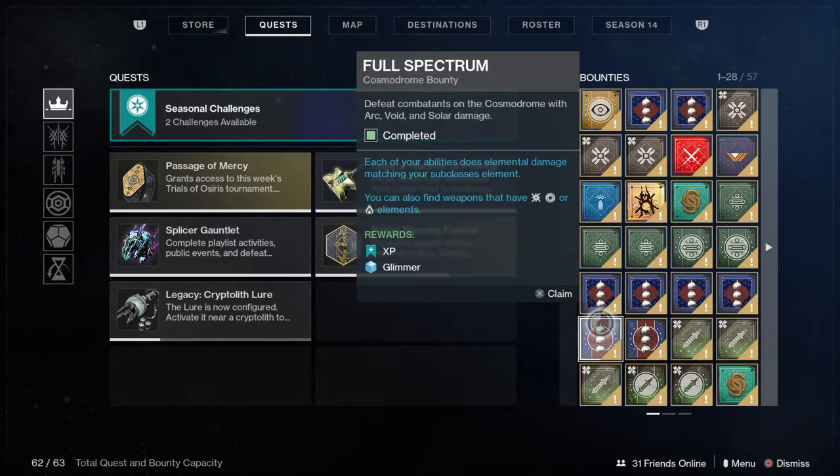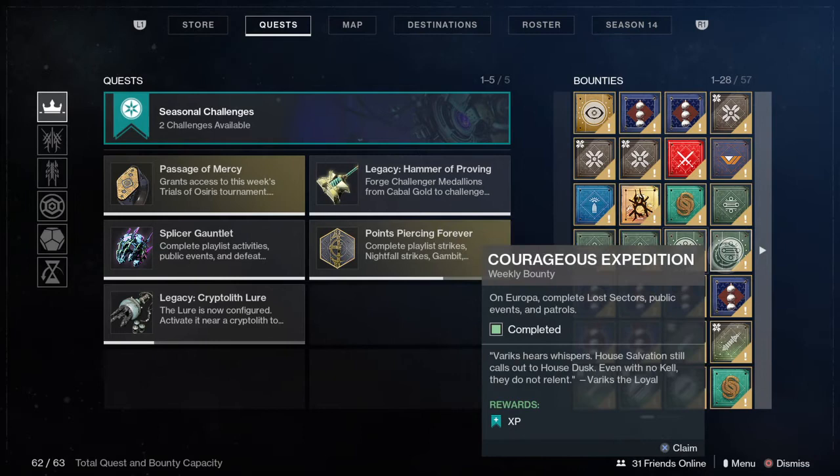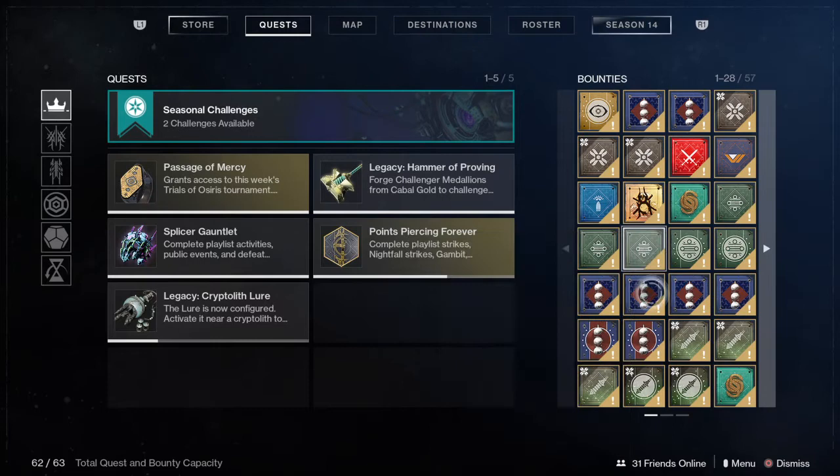Next we're going to focus on Europa Bounties. The weekly Europa Bounties can be very, very annoying. The Dark Priestess requires headshot kills. The other one has you complete Lost Sectors and Public Events, which gets very repetitive. And the daily repeatables can be so annoying — for example, 'Defeat Vex on Europa with Precision Final Blows.' That is absolutely terrible. So these Europa Bounties are going in the E column. They are terrible and I never want to do them again.